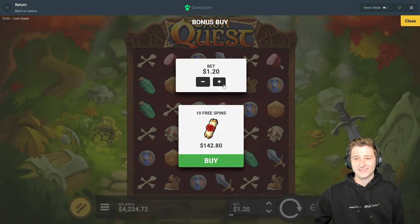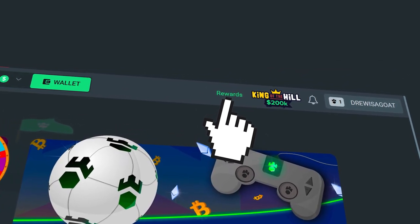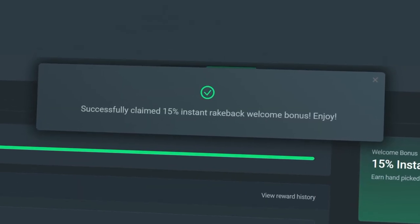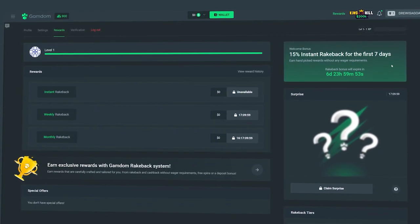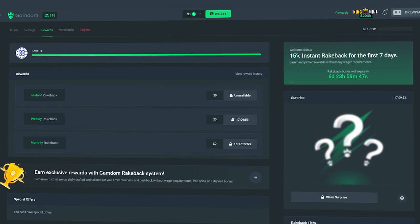Cash Quest. All right guys, before the rest of the video continues — if you want some rewards on Gamdom, click the top right where it says rewards, then on the right side click 'claim bonus,' type in 'Drew,' and hit claim bonus. You'll get 15% rakeback enabled on your account and access to instant weekly, monthly, and daily surprise rakeback. It helps the channel and keeps these videos going — good luck on the bets and enjoy the rest of the video.